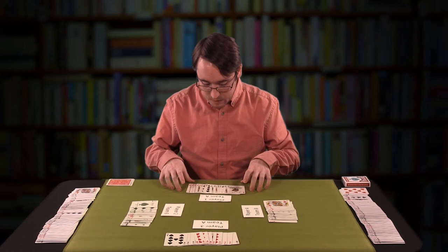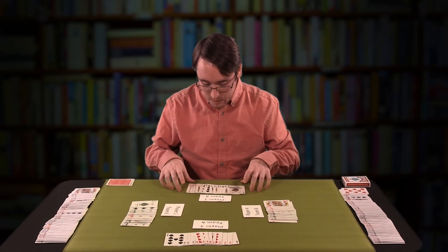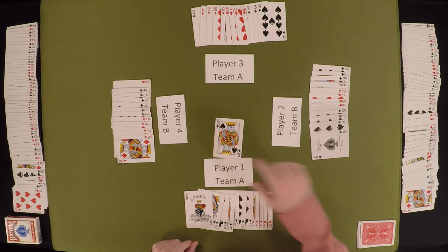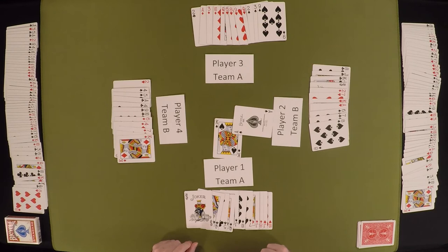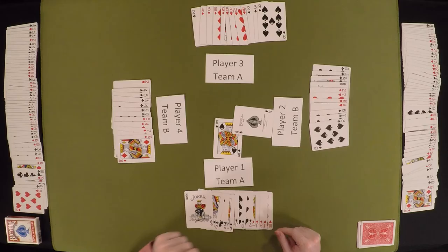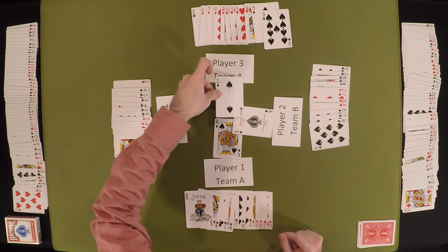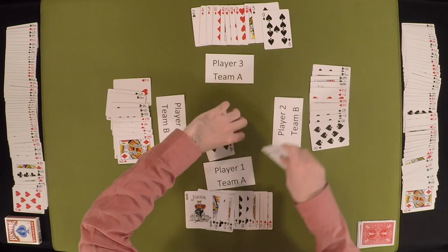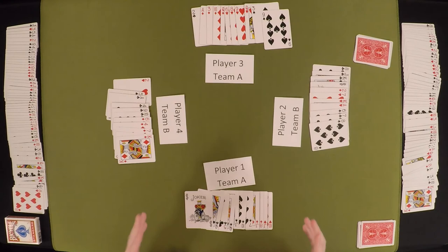Player two starts strong, playing the king of spades. Their partner plays the ace. They can be fairly assured because they have one of the two jokers — the joker supersedes everything, it's pretty much an automatic win card. Player three has to stay on suit so they play the two and throw it away. Play continues around. Note that the joker supersedes even the highest card on the field, putting a little more spin on things.